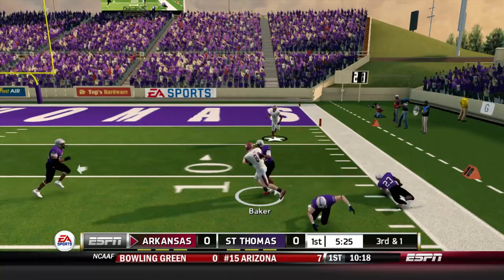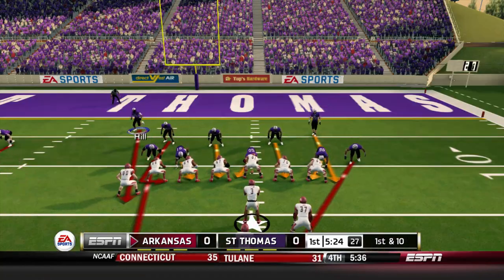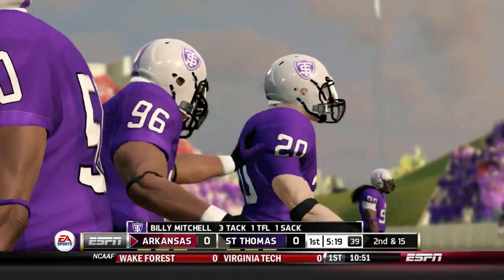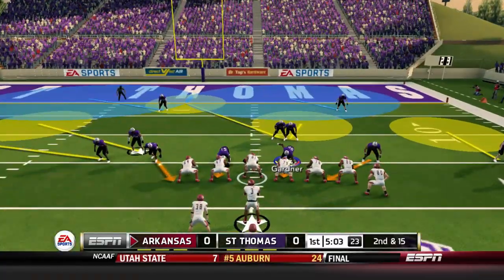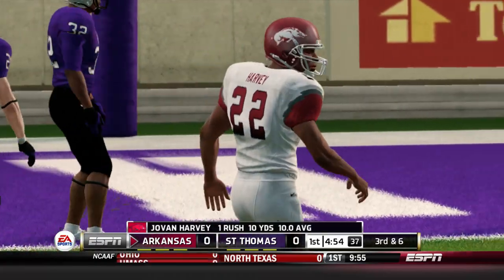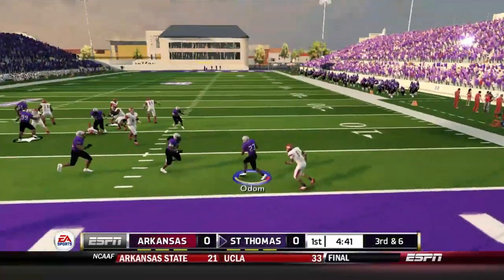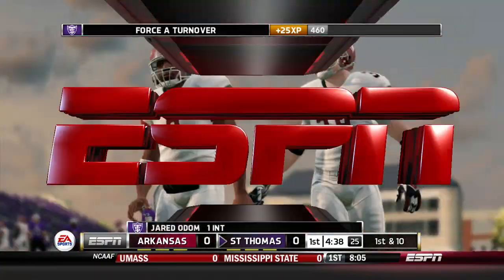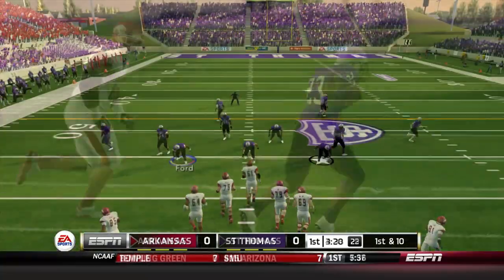Kyle Alexander throws to the right and finds wide receiver Brian Baker, who almost broke that tackle for six. On the next first and ten, Billy Mitchell gets free on the blitz for the first sack of the game. Second and fifteen, they run it up the gut — Harvey gets a ten yard gain. On third and six, Alexander tries to throw but it's intercepted! Jared Odom gets the pick at the goal line, taking seven points away from the Razorbacks.